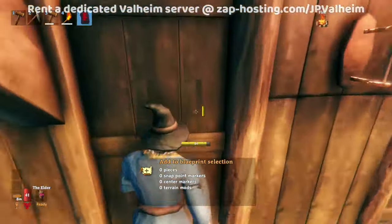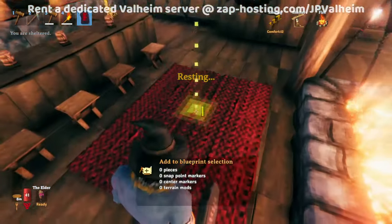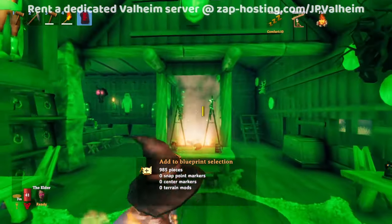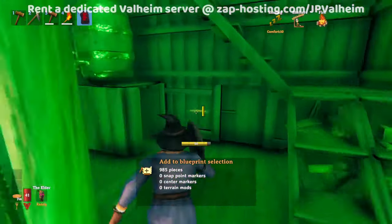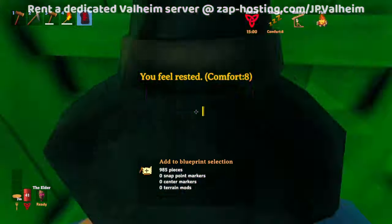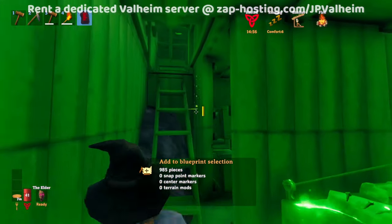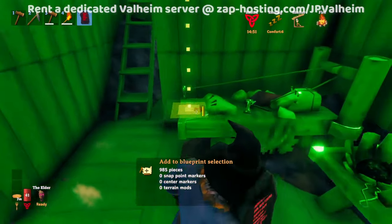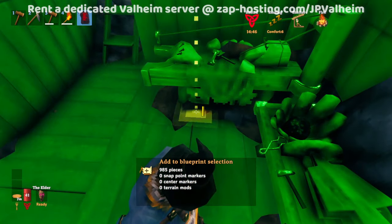Go to the very center, hold control, and click — this should select everything in the entire building. It'll even save items in chests and item racks, which is really awesome. However, this area has a basement, so we need to go down to the bottom level and size it up. It looks like a rectangular area with storage. The center point is going to be right about there.